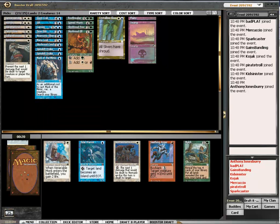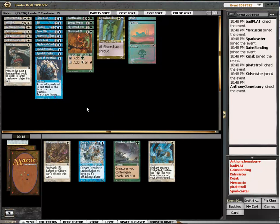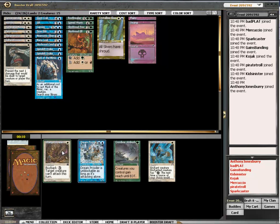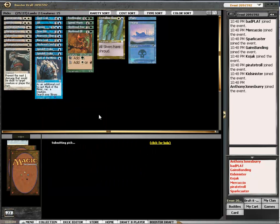There's a Venerable Monk who will be joining us. Change of Heart or Green Prowler — I'm going to take Change of Heart, which is quite good.